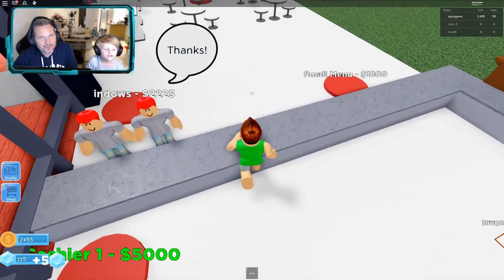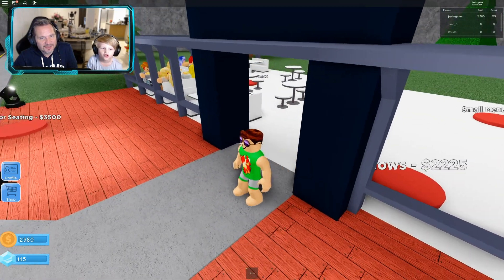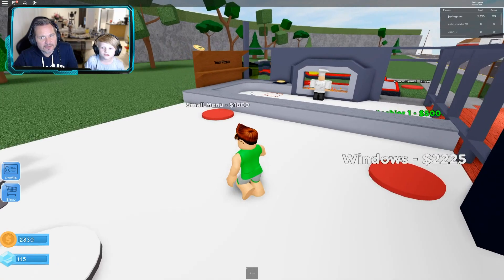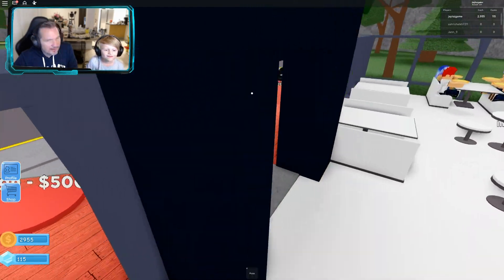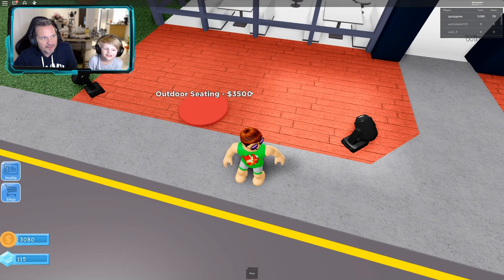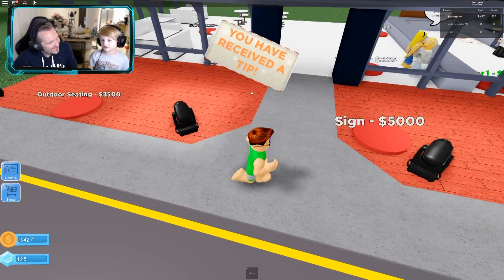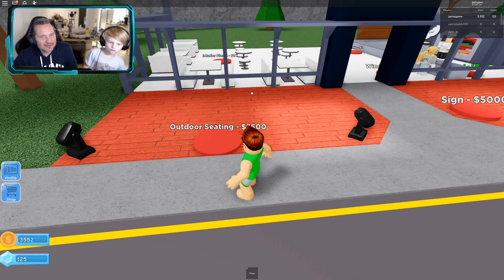We got some twins in our shop — hello twins! We're getting so much money. We're close to three thousand five hundred — less than a thousand dollars to go. A cashier costs five thousand. Should we save for the cashier first so we don't have to stand here? We received a tip! We can afford eight-door seating.